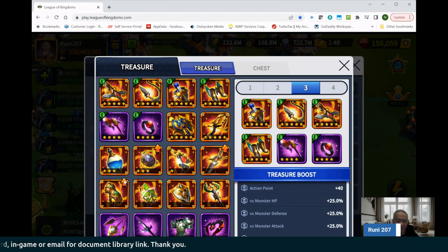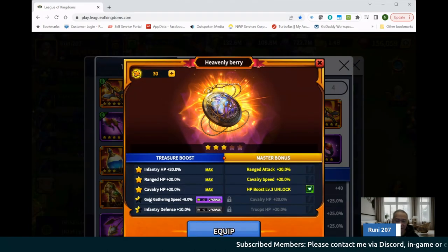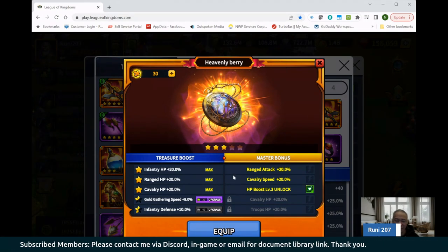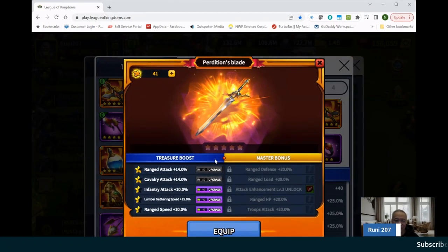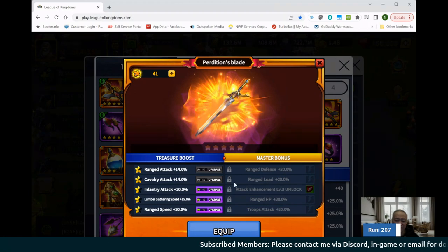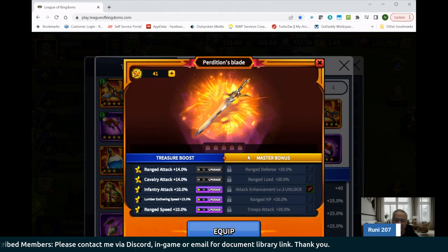As you can see here, I have not maxed out these legendary ones — they take some time. I'm working on the heavenly berry here, trying to get that to four-star pretty quickly. I should be able to get the five-star done before the next continent versus continent. After that, I'll probably go for perdition's blade to max next — so that's probably my next objective.